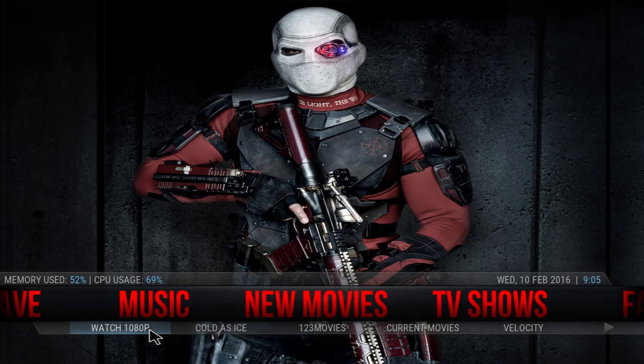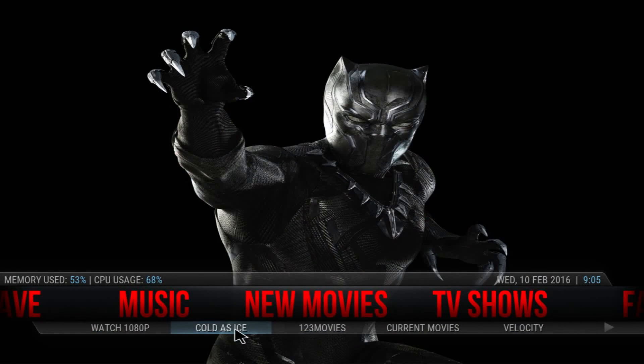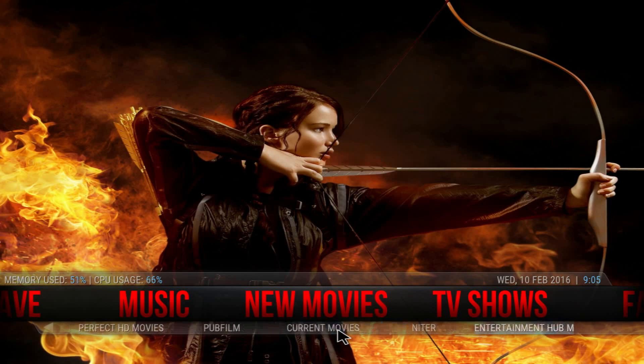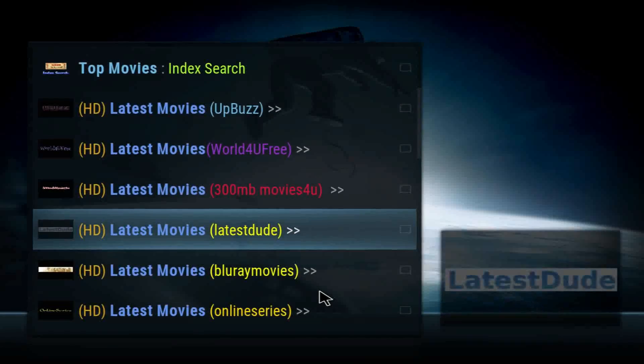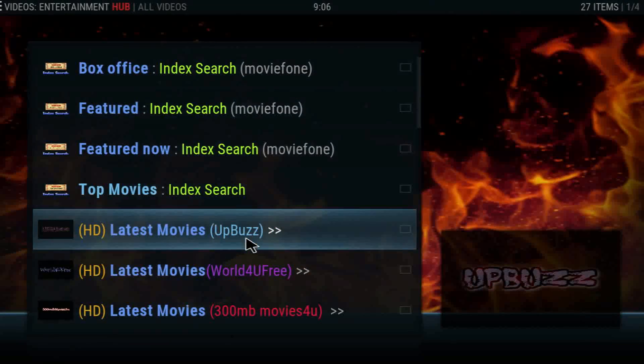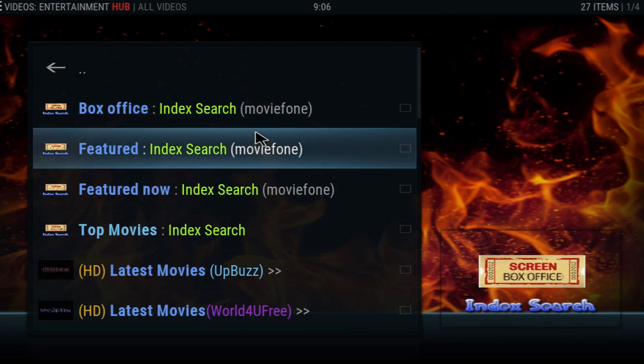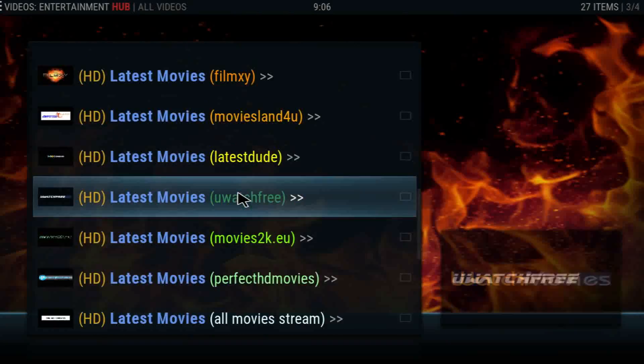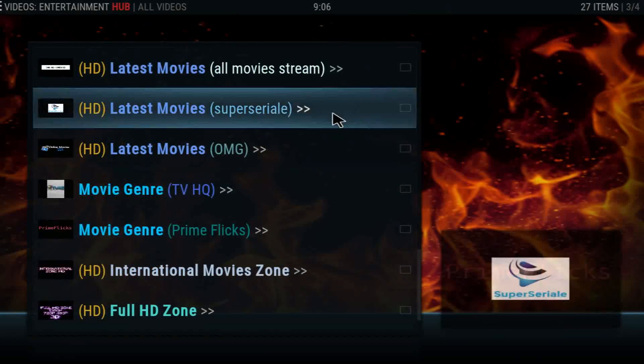In New Movies you have Watch 1080p, Cold Eyes, 1-2-3 Movies, Current Movies, Velocity, Perfect HD Movies, Pop Film, Niter, and Entertainment Hub. If you go into the actual New Movies menu it'll bring you to the Entertainment Hub add-on as the default. As you can see you have the different box office features, top movies, latest movies, and so on.